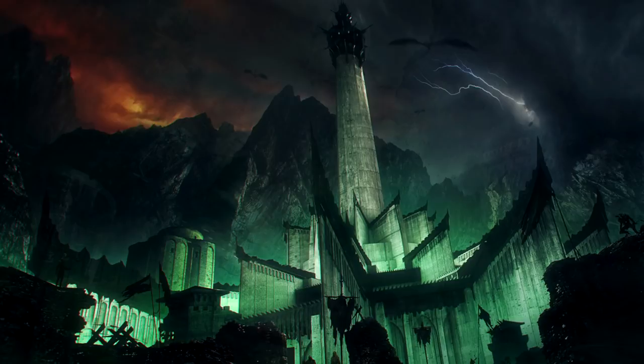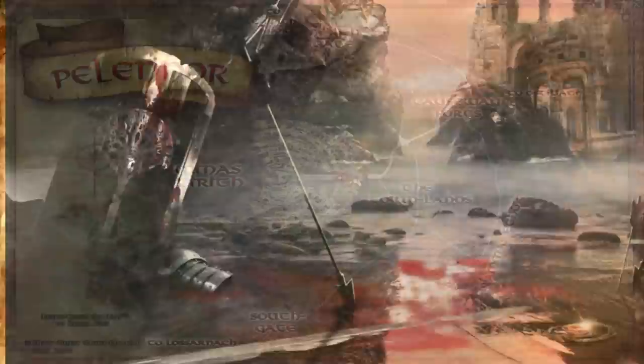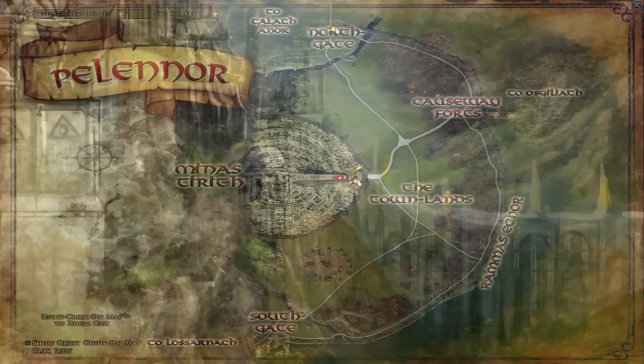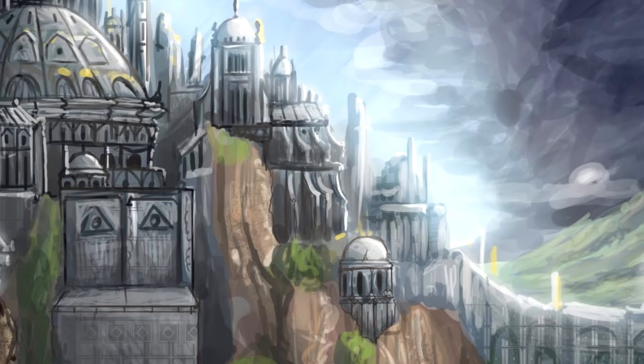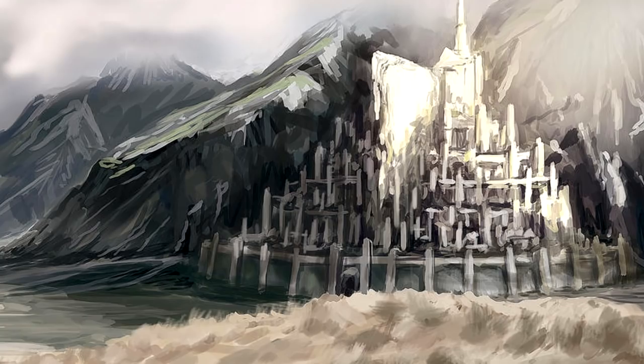If Osgiliath had to fall, you might think its garrison would face a massacre as they retreated to Minas Tirith. But Gondor was prepared for such a calamity — this is why they built the next line of defence called the Rammas Echor, a massive wall that encircled the Pelennor Fields. Its strongest fortifications faced the bridge of Osgiliath; this part of the wall was particularly high and strong, with towers beside the gate, and was known as the Causeway Fort. Its purpose was to provide the garrison of Osgiliath with cover as they fell back from the battlefield, and it also had wagons stationed within its walls to carry wounded soldiers to Minas Tirith, where their wounds could be cared for in the Houses of Healing.